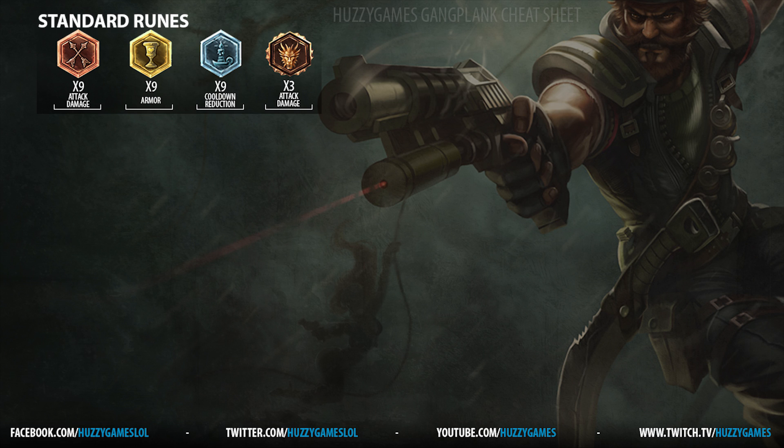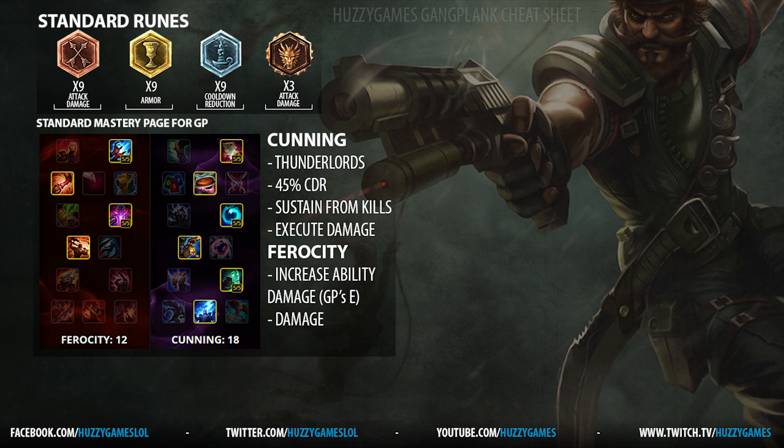Moving into the mastery page for Gangplank, I recommend going 12 Ferocity, 18 Cunning, with Thunderlord's Decree. Yes, I'm recommending Thunderlord's as default — not Grasp of the Undying — because the standard Gangplank in my eyes is damage Gangplank. Thunderlord's definitely helps with that. In summary, this mastery page gives you: Thunderlord's for a lot of damage, the 45% cooldown reduction cap which helps a lot since Gangplank relies heavily on CDR, sustain from kills, and execute damage.